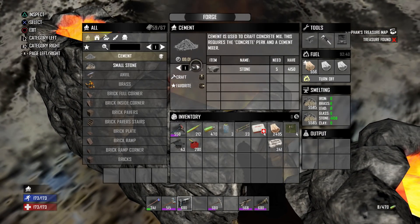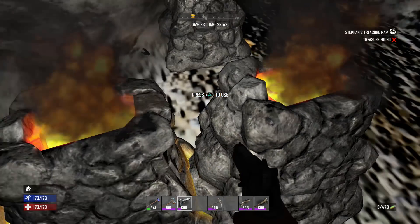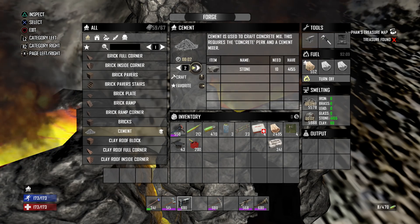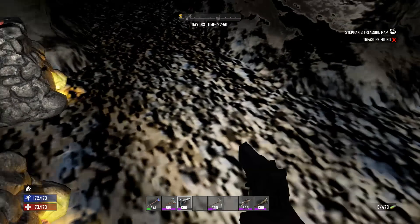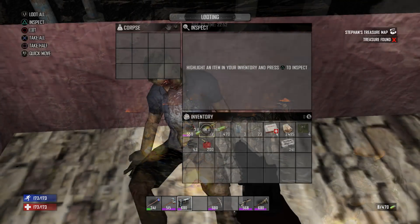We're running low on stone because we threw it all into these forges. I'm going to get these suckers going. We might actually be able to make a decent amount of cement — 802 in that one so this one must be around 974. Nice — see how much faster it's going to be to make cement. On top of that we have three concrete mix machines as well.